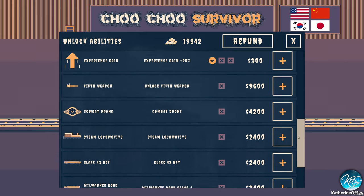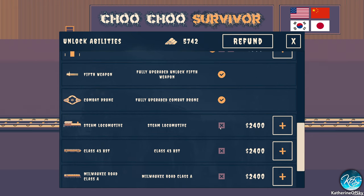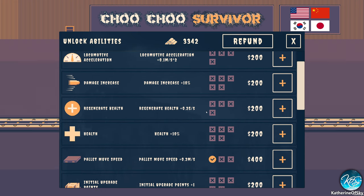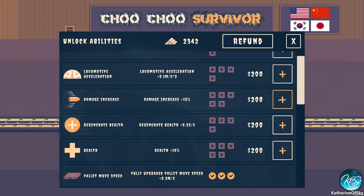I might actually get one. I do want to get a fifth weapon — we have a lot of money. I don't know what the combat drone is but it sounds cool, so let's get that. I'm also going to unlock the steam locomotive. I want locomotive speed, acceleration — damage increase might be really good, regenerative health would also be very good, pallet move speed. I think that would be good as well. Gold gain is basically the gold we're buying stuff with. So I'm thinking pallet move speed — let's just max that out. Damage increase, let's go with that. Oh my god, that's expensive.